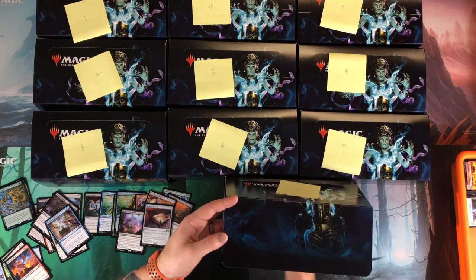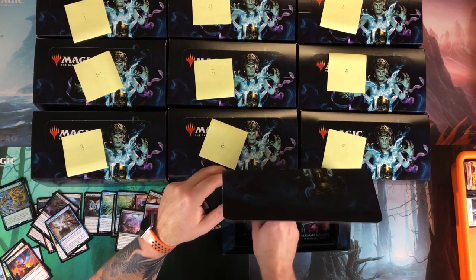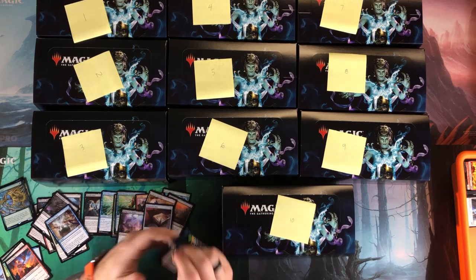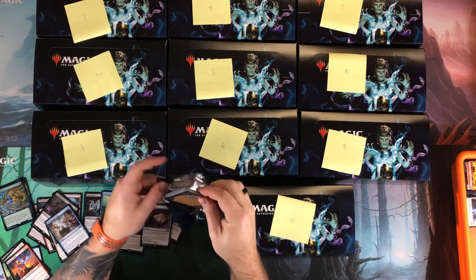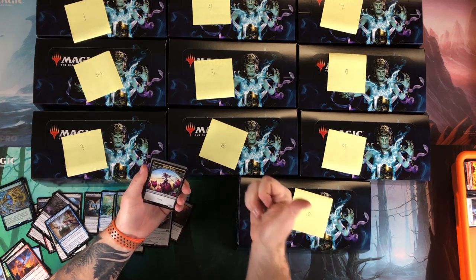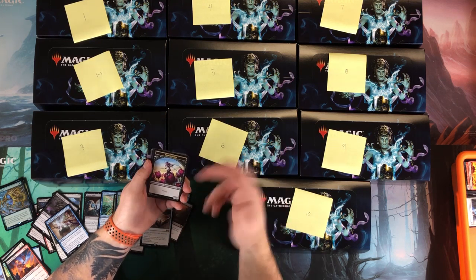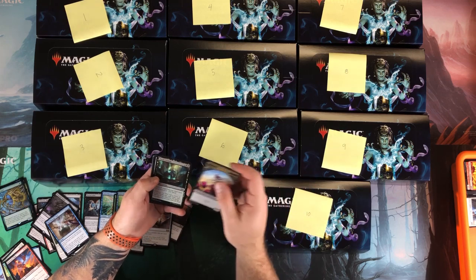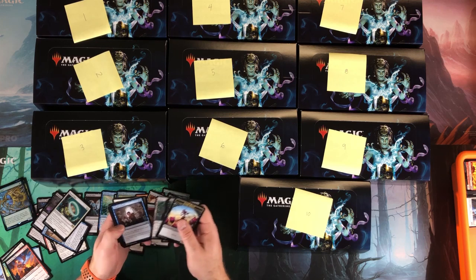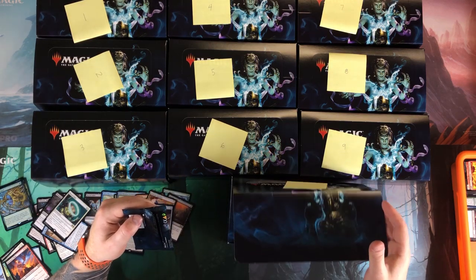Six packs left and we need to get Liliana or something in there. Snapcaster is surprisingly absent — I don't have one and I'm really looking for it. Bitter Blossom is another one I want; this token art is for Bitter Blossom so it'd be nice to pull one. Ruined Halo — had good value before the reprints.